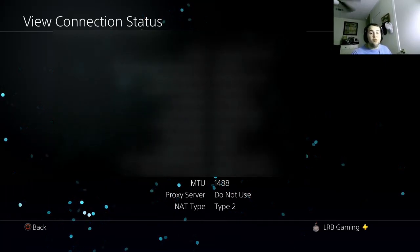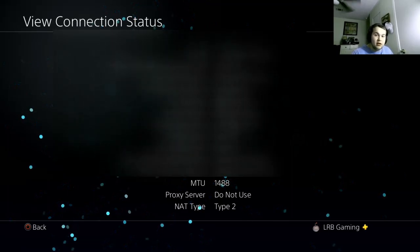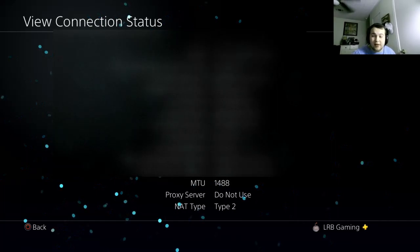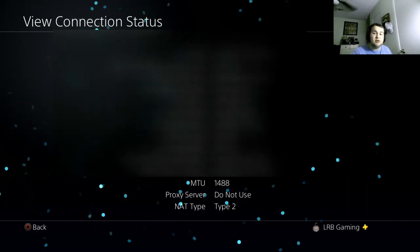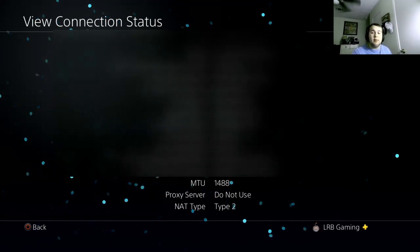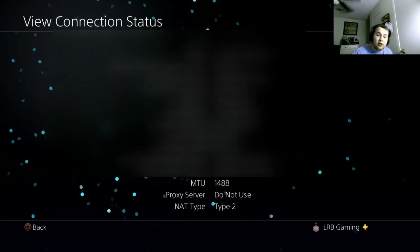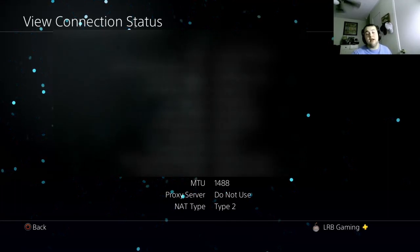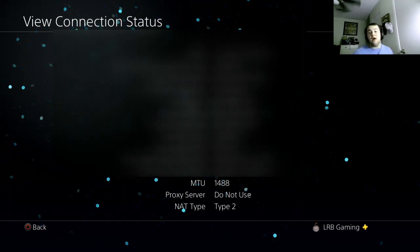It's a 12-number difference from 1500, and it has made the most difference I've ever seen in my life on this game — it's absolutely great. So go ahead and set your MTU to 1488, then go back into a lobby and you should be super fast. I hope this helps you guys out. If you have any questions, I'm in my channel comments and will answer them no matter how far back this video is. This is how I fixed my Call of Duty Vanguard.